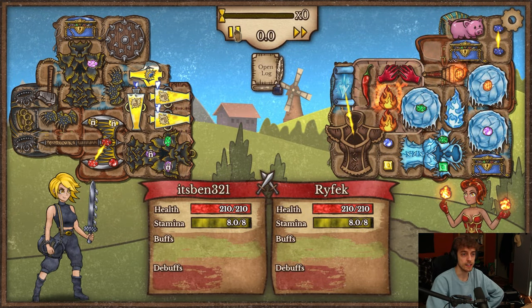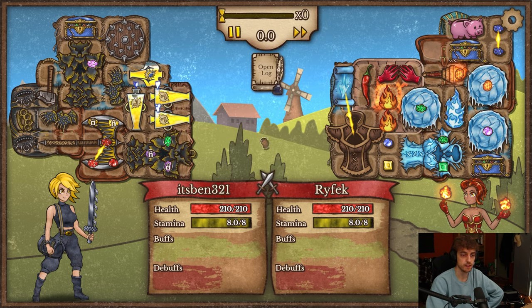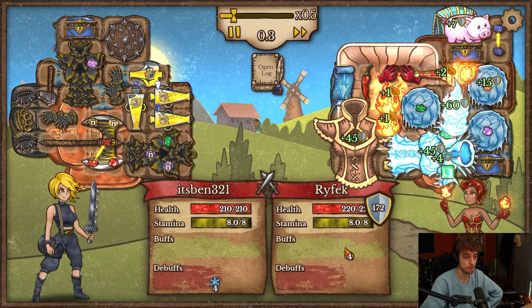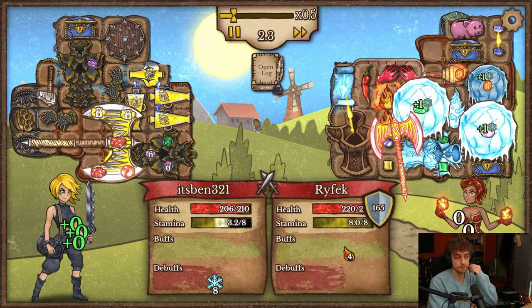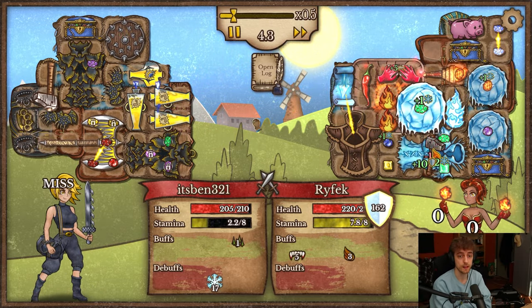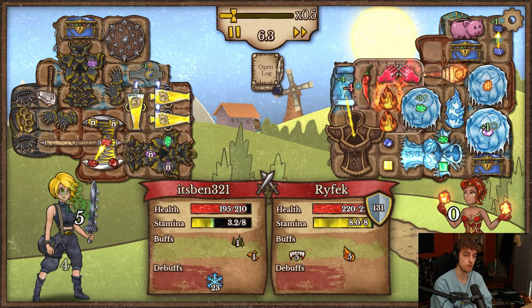Oh my god, it's an ice build. These are Frozen Bucklers — basically normal shields but they also inflict cold. Ice armor, Ice Flame — I'm gonna get a bunch of cold on me. Maybe the potion would have been good to counter this, because I'm not gonna have that much speed. They don't have the weapon that scales on cold though. The potion would have been good — it would have cleansed 10 cold here already.